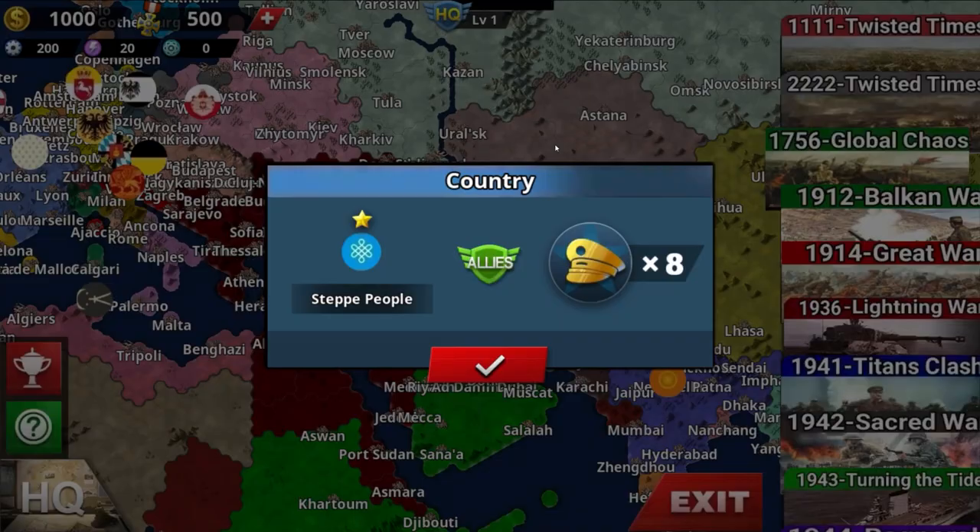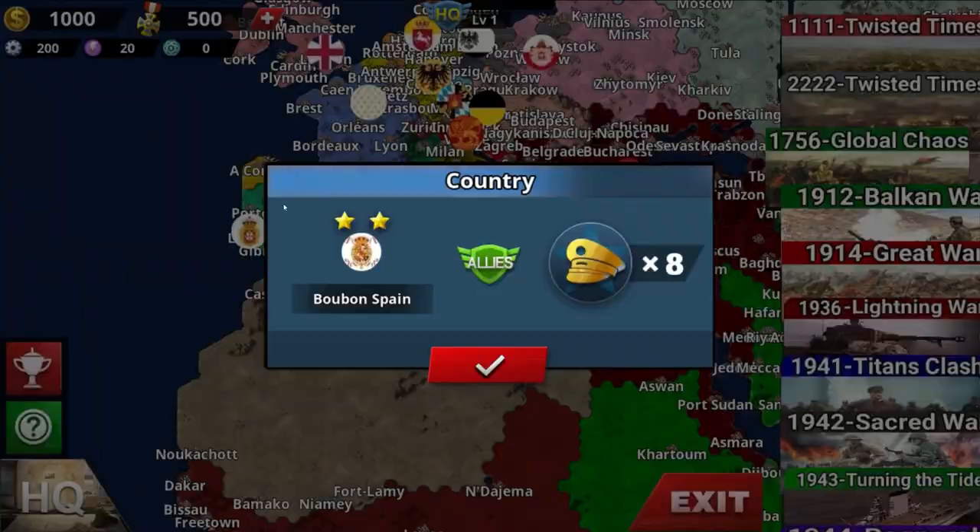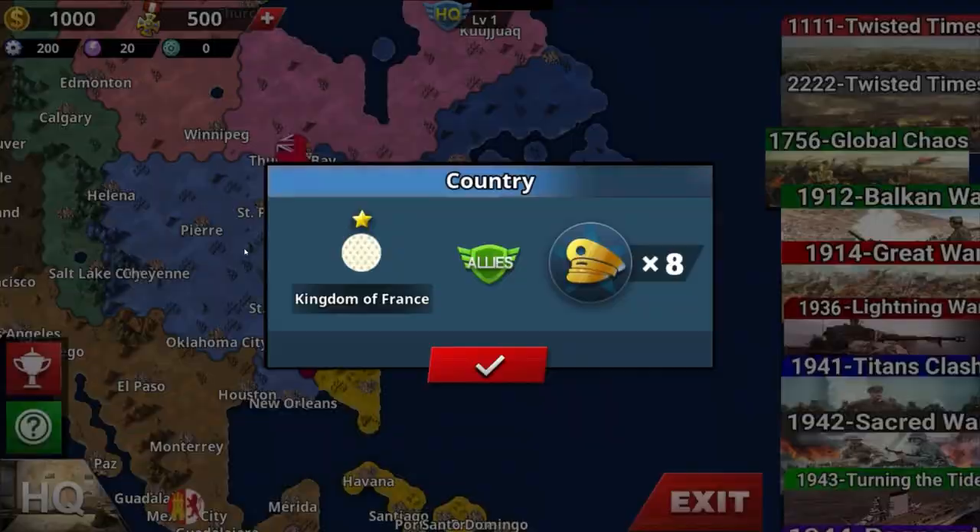1756 Global Chaos. You got the Qing, the Maratha, the Zahn Dynasty, steppe people, Polish-Lithuanian Commonwealth, Russian Empire, Swedish Empire, and Kingdom of Prussia. So this one is technically — yeah, as far as I remember, something related.